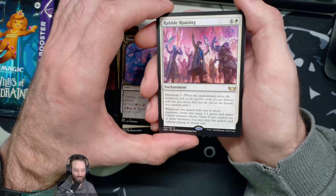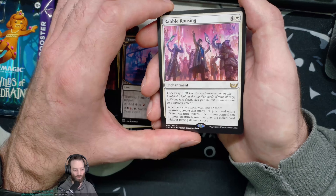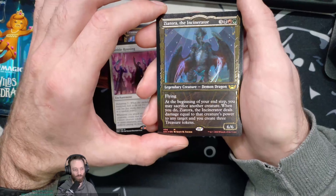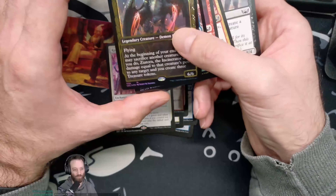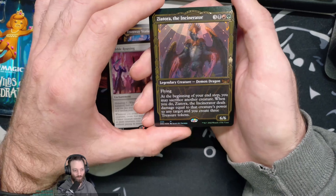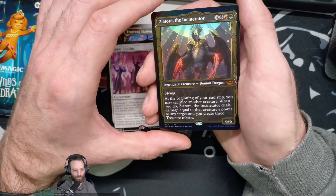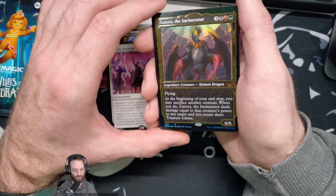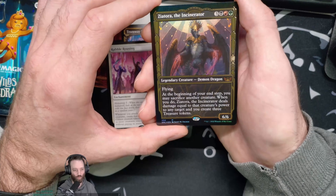Rabble Rousing — I wasn't expecting to see a rare already. Hideaway 5: every attack with one or more creatures creates that many one-one green-and-white Citizen creature tokens, then if you control ten or more creatures you may play the exiled card without paying its mana cost. A little mythic here — super cool looking. Zyatora the Incinerator, a legendary Demon Dragon, six-six with flying. At the beginning of your end step you may sacrifice another creature — when you do, Zyatora deals damage equal to that creature's power to any target and you create three Treasure tokens. Look at that art!